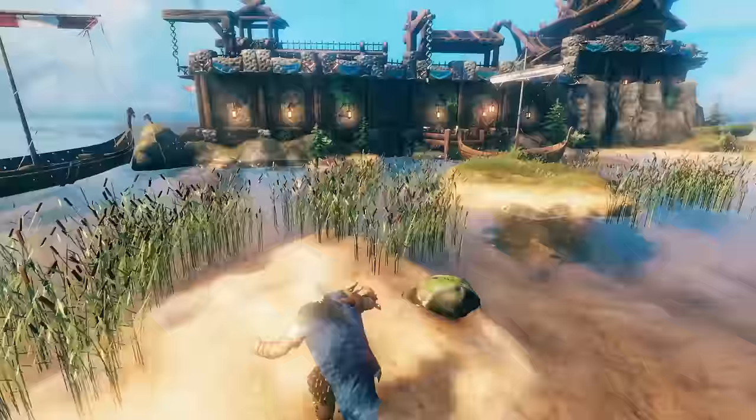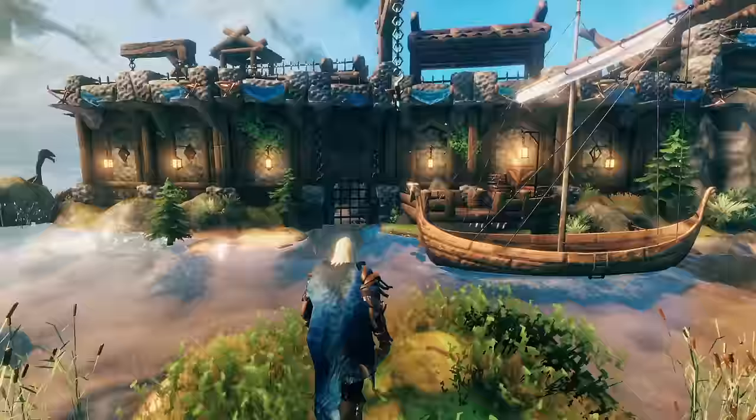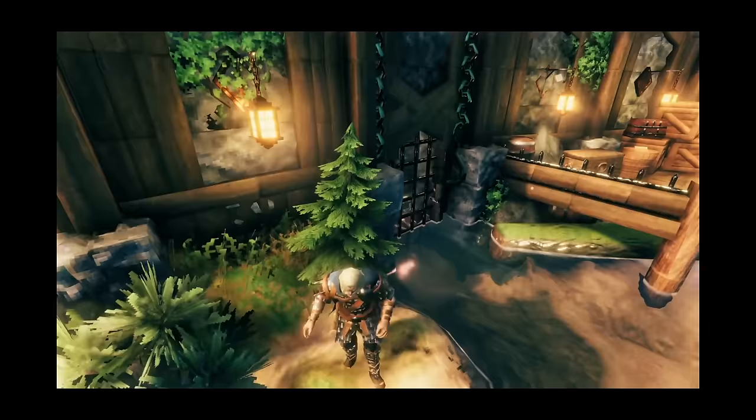So I talked about three different areas on the side of the build. Here's the first one — we've got a nice little gate and some water kind of going through into the build. Now, this is completely pointless, but at the same time I think it's just a really cool feature to kind of bring some extra details to the wall on this side.